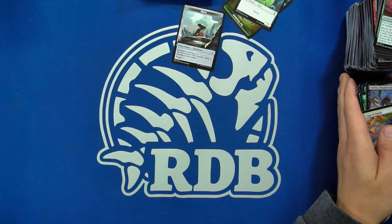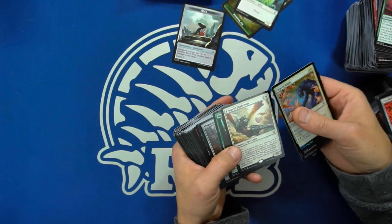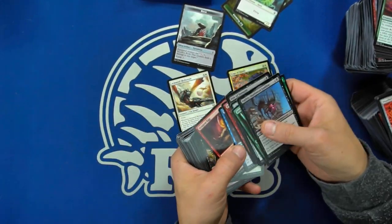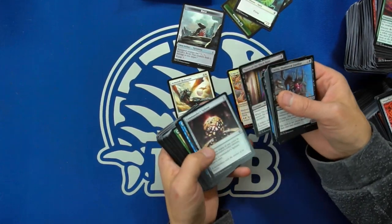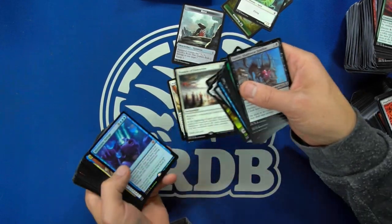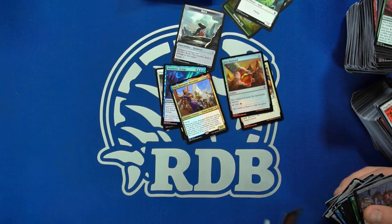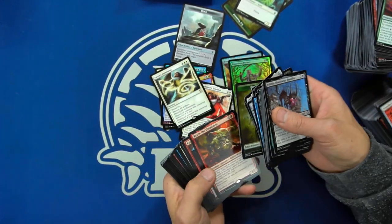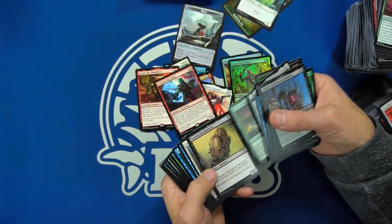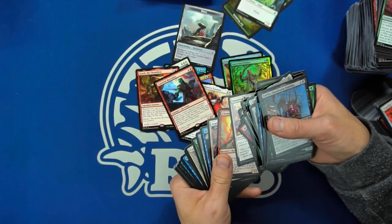So all in all, that was a pretty sweet box. I think the Mana Drain definitely put us over the top, but even without the Mana Drain I think we're making the money back. Because these booster boxes get less packs but they're basically the same price — a little more expensive than normal. But you do get 20 cards and a lot of packs had two or three rares. This is like the set I think was worth waiting for this year. I was very disappointed in set boosters — they were just like opening regular packs. Double Masters just rubbed me the wrong way with the pricing. Jumpstart was a huge disappointment.